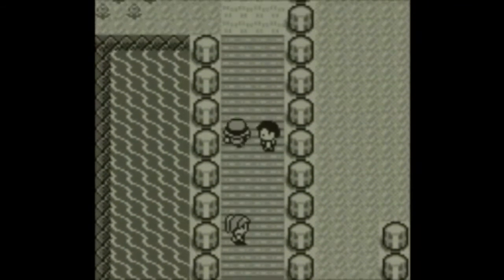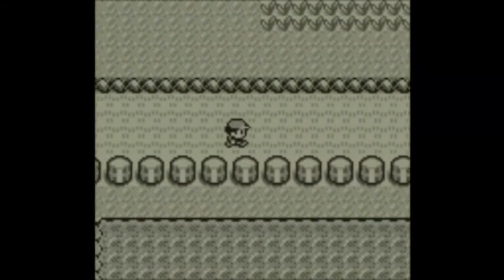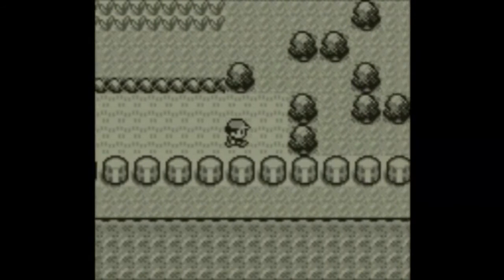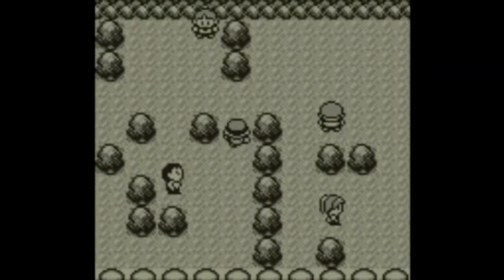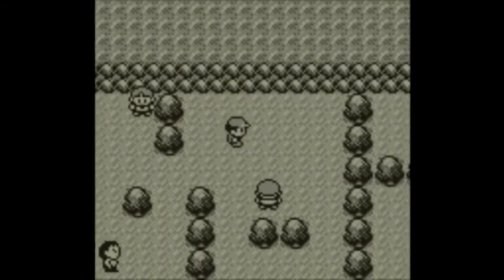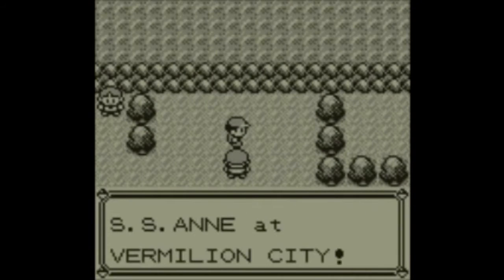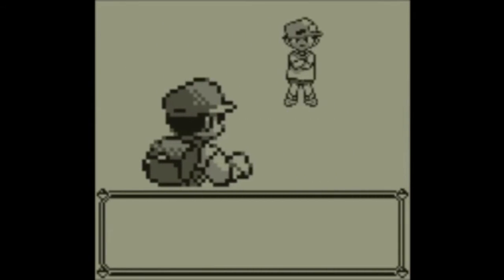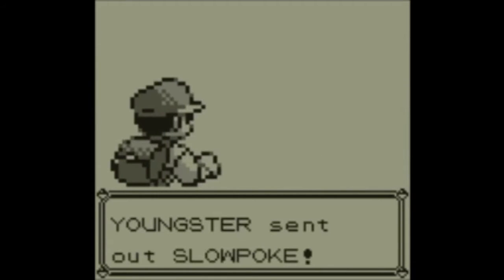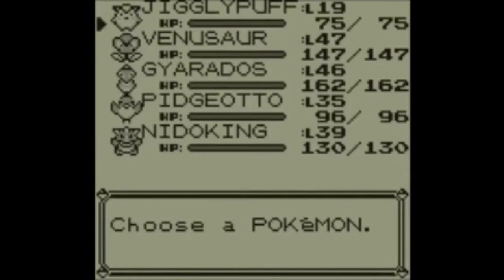Now as you go up through Nugget Bridge, make your way to the Youngster with the Slowpoke. Be careful not to encounter any trainers you've yet to fight. The Youngster up here must walk to you or else the game will freeze. He spotted us and walked up to us, which means the glitch is proceeding correctly.